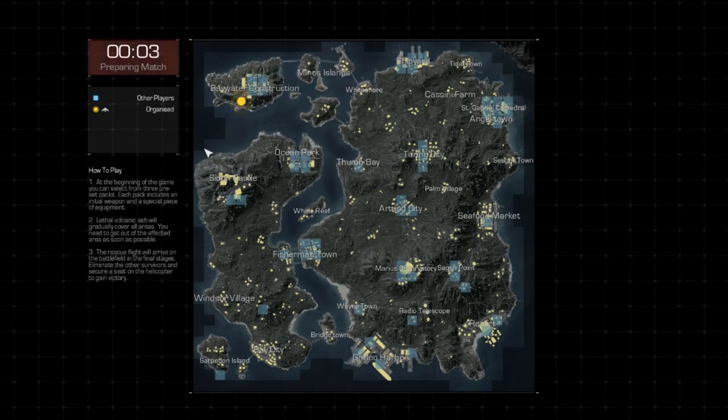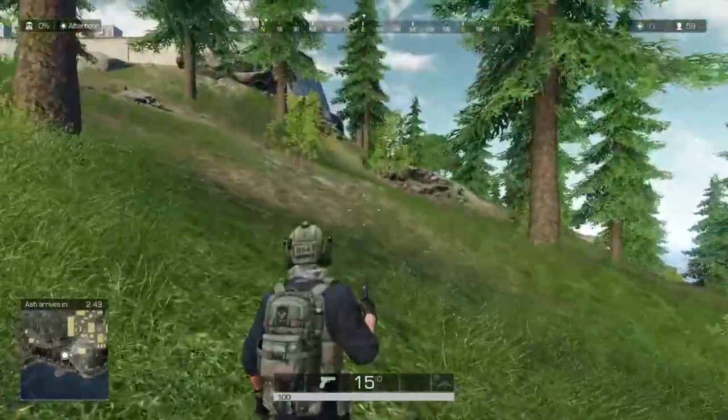Welcome guys. The submarine is located south of Baywater Construction. Spawning at this spot here will allow you to jump on the submarine almost immediately.